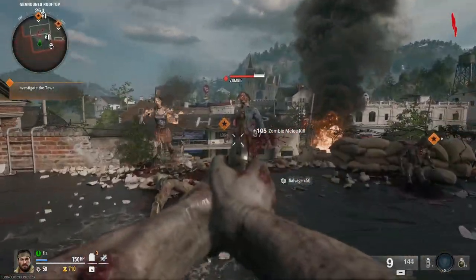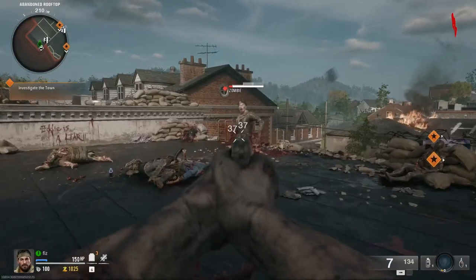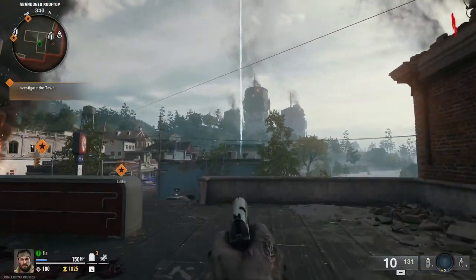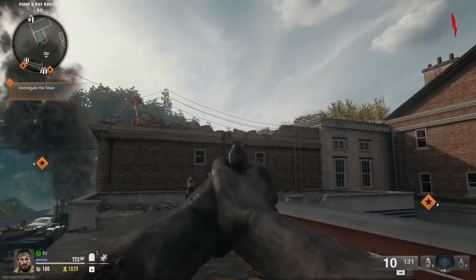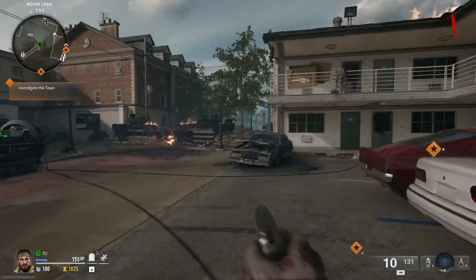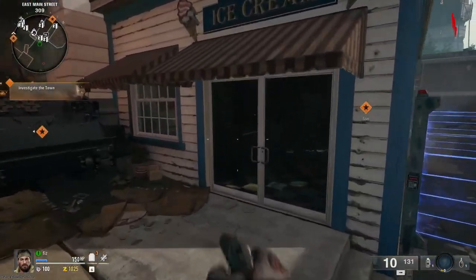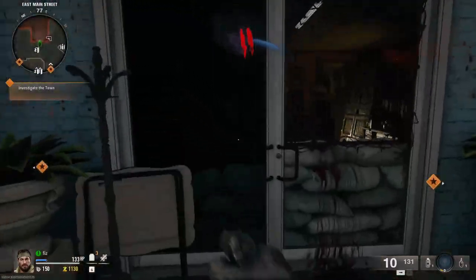I am in no means a large creator, so seeing this for the first time and experiencing it for the first time — obviously there are content creators out there that get to play the game early. There's a zipline over there, the box is over there. We seem to have started up on this rooftop, which is above the gas station. This looks amazing. I absolutely adore the changes they've made — the graphics are incredible. We're on to round two and we have to investigate the town as the objective.